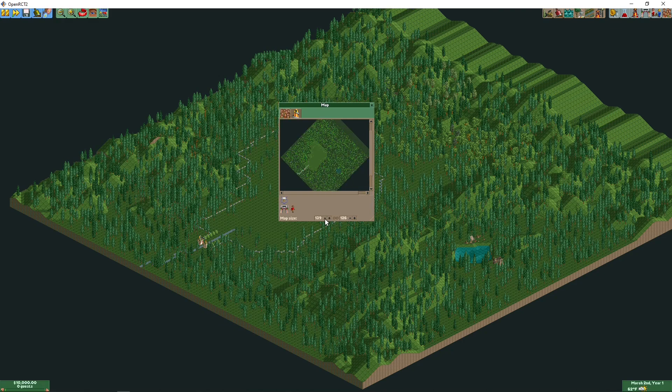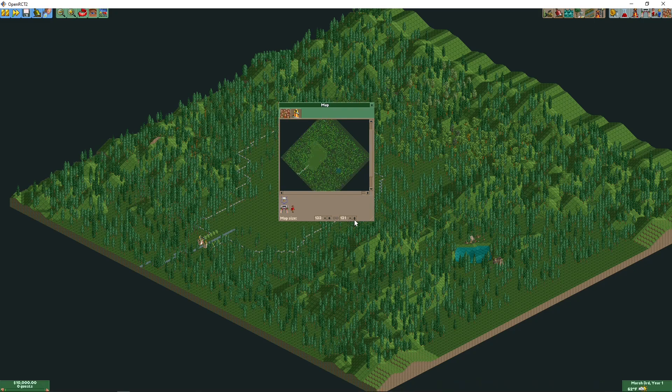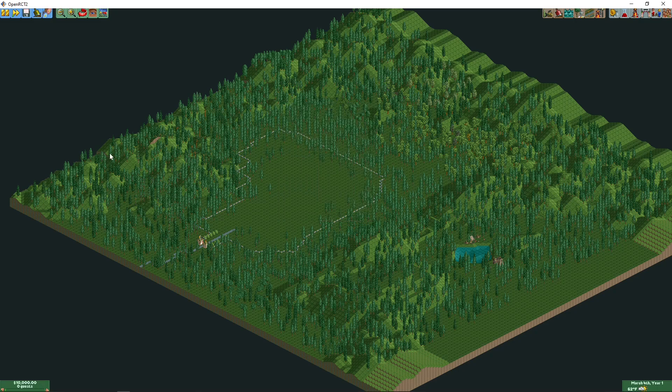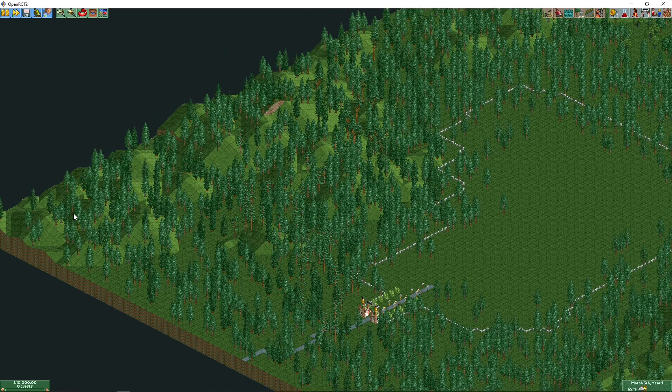However, it only decreases and increases on one side of the map in that direction and on one side in this direction, and you can't change the size of the map along the other two sides. This could be problematic if you've built a bunch of stuff in this corner and suddenly you need more room but you don't have any. Usually what you have to do is build far away from this corner and hope that you give yourself enough space.